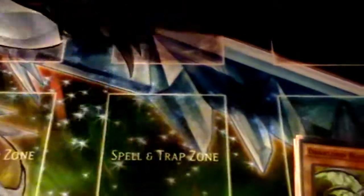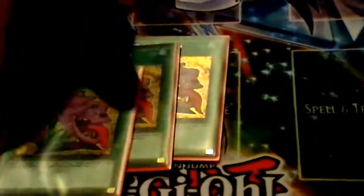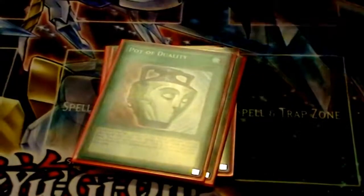Next are the hard cards to get because a lot of people can't get them — they're too expensive. But I managed to get these two: Pot of Desires, which people really don't like very much — trust me, I know that feeling. Those 3, and next is Droll, you know, the search card.